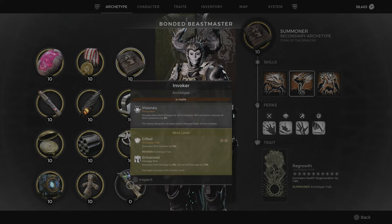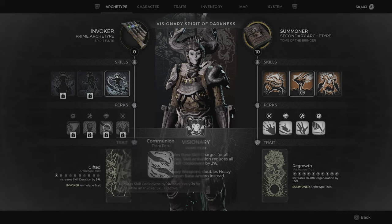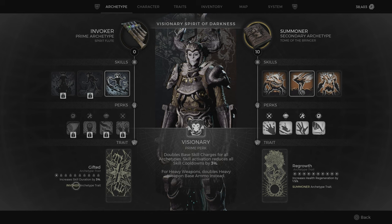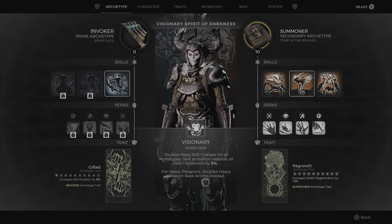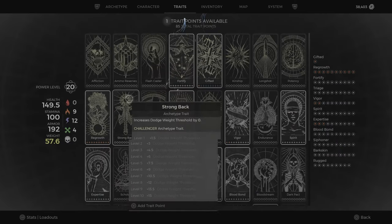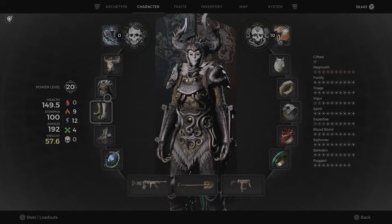And here is the Invoker — all the skills, the perks, and the trait which gives you skill duration. The Visionary Prime perk doubles all skill charges for all archetypes. Skill activations reduce all skill cooldowns by 3%, and for heavy weapons your ammo is doubled. This is how to get the Invoker archetype with the Discipline Mantle armor set.